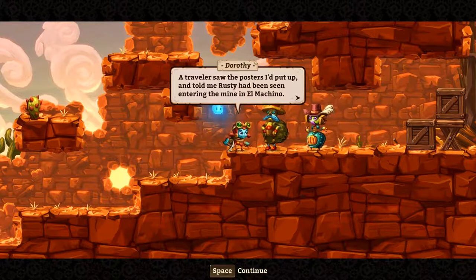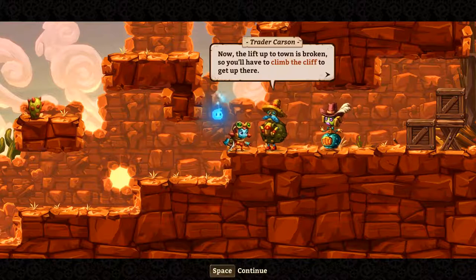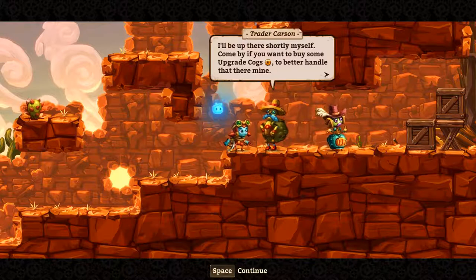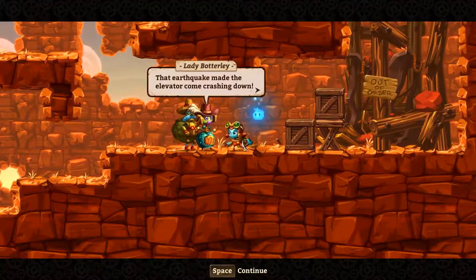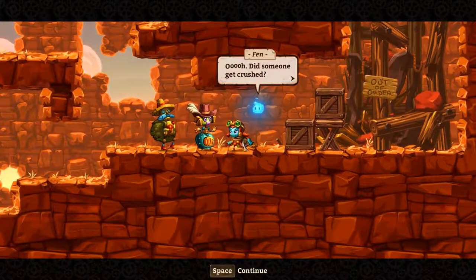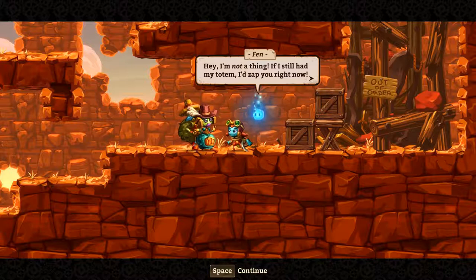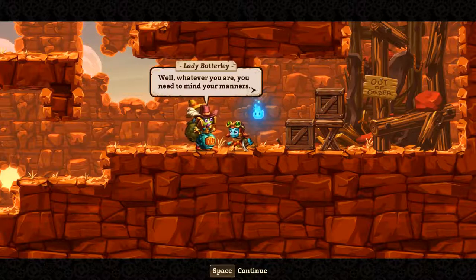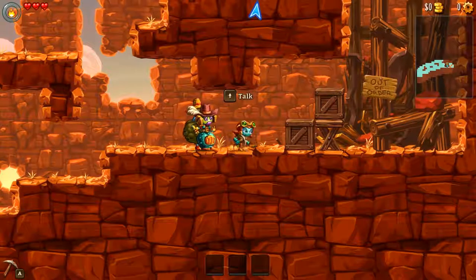Carson mentions posters Dorothy put up and tells her what's to be seen entering the mine at El Machino. The lift up to the tower is broken, so she had to climb a cliff to get up there. Carson says goodbye and tells everyone to buy, upgrade, or talk. Shortly after, the elevator came crashing down — causing a commotion. Fera threatens to zap someone but Dorothy tells her to mind her manners.